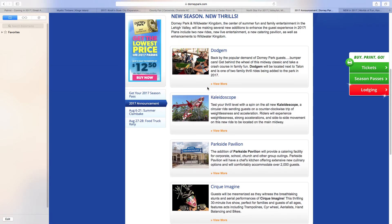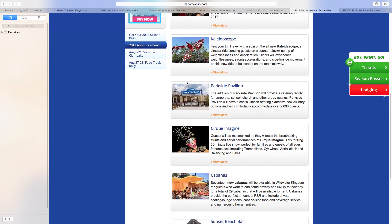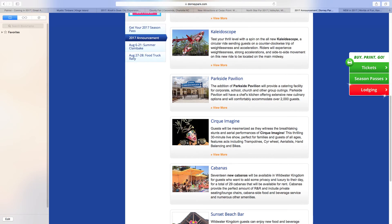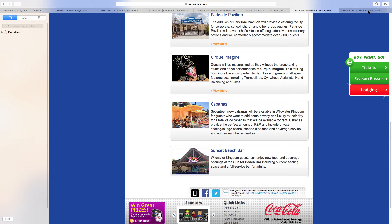Dorney Park is getting some new rides. They used to have a bumper car style ride, and bumper cars are returning. They're also getting a Huss Troika called Kaleidoscope, Parkside Pavilion, Cirque Imagine — some kind of show — Cabanas, Sunset Beach Bar, and Wild Water Kingdom. They're basically expanding a lot of parts of the park with smaller additions, but there are tons of them, making it a pretty good overall package. I think 2018 will be the year Dorney Park gets their next coaster.